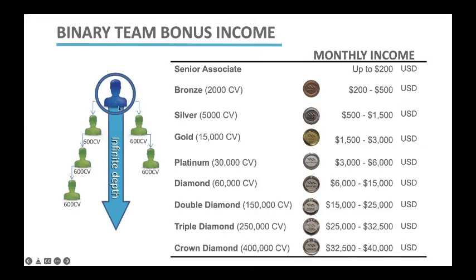Once you are active with your 100 points and you have one personally enrolled associate active on the left with 100 points and one personally enrolled associate on the right with 100 points, you are now going to be a Senior Associate. As a Senior Associate, you can earn up to $200 U.S. dollars.